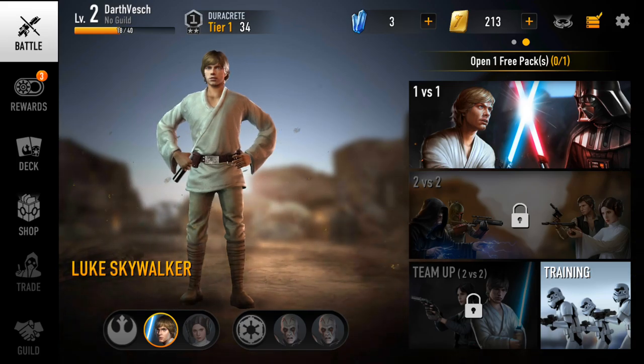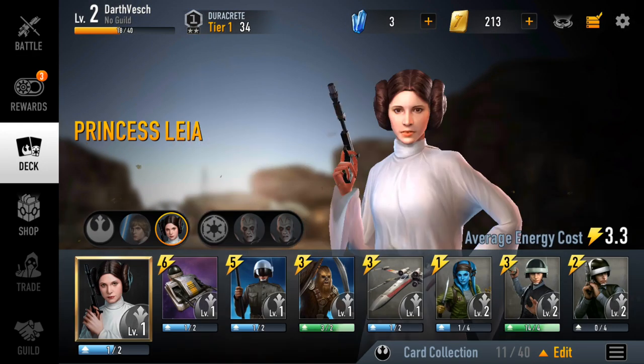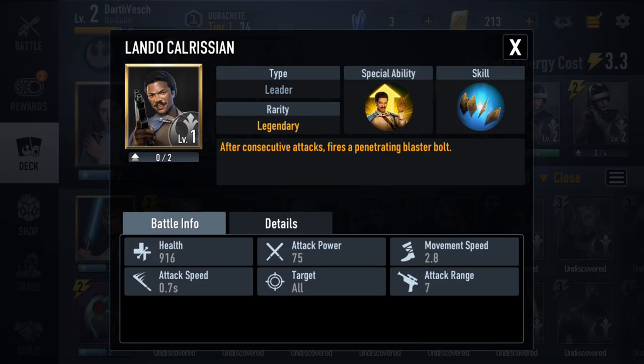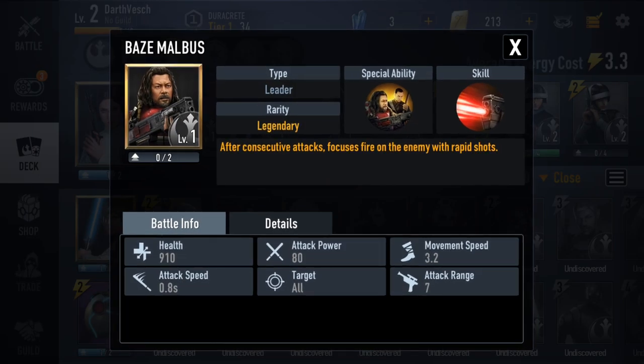The purpose of the game is to collect various characters from across the Star Wars galaxy, whether they're light side or dark side, and build up your team of cards to do battles against other people and their decks. My default leader is Luke Skywalker, and I've also unlocked Princess Leia and various other characters on the light side.